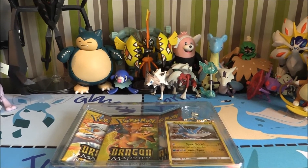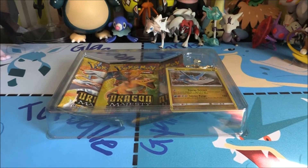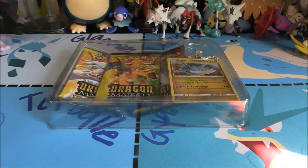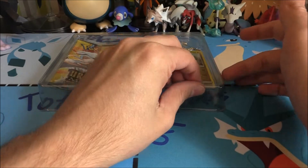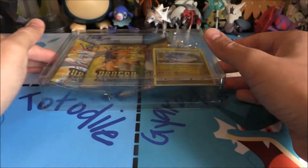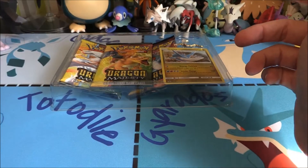You guys might have already noticed what's going on with the setup — I've changed it quite interestingly. We've got a lot of figures in the background that you might not have seen before. I've started to incorporate them more than the tins. There's a new mat as well, something a little bit different. We are TotoTCG, which means a water Pokémon, and this is a nice water Pokémon mat that I made.